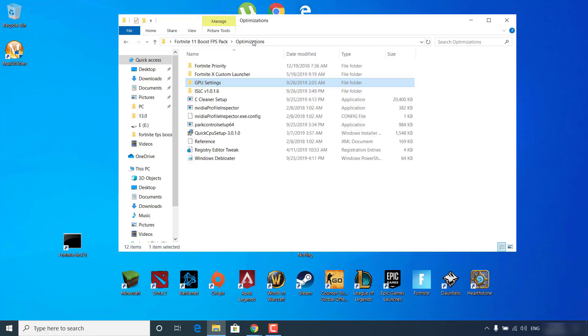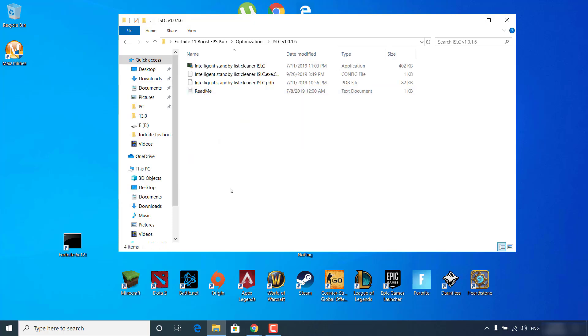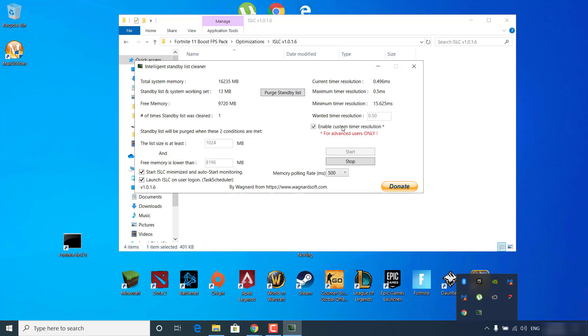Go back to the Optimizations folder and open the ISLC folder. Double-click on 'Intelligent Standby List Cleaner' and click Yes. Click the arrow in the bottom right corner, find the Intelligent Standby List Cleaner icon and click on it. Click Stop if it's already running. Check the 'Enable Custom Timer Resolution' box and set the wanted timer resolution to 0.50. Set 'List size is at least' to 1024MB. Set 'Free memory is lower than' to 8196MB if you have 16GB of RAM, or 4096MB if you have 8GB. Click 'Purge Standby List' and click Start. You can now close the application.